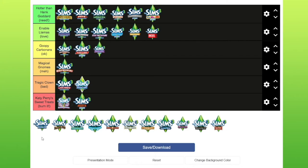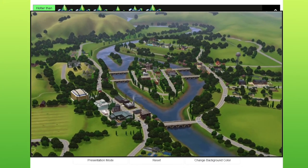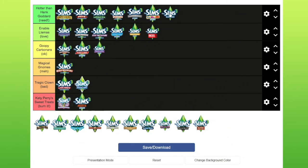Moving on to the Sims Worlds. Riverview — this was the free world downloadable on the Sims 3 website. That is going to go in Hotter than Hank Goddard purely because it has characters from The Sims 2 in it, and you know I love a bit of nostalgia. It has the Broke family, Don Lothario — he's flipping epic — the Newbies are in there as well, and the Simovic family. So for that reason, you have to have that.